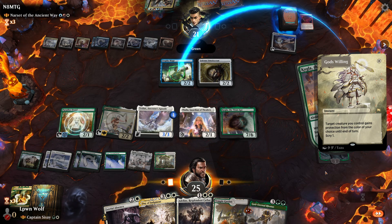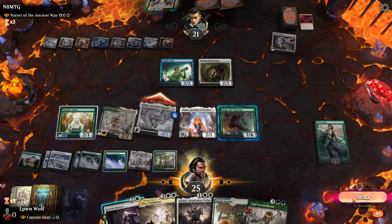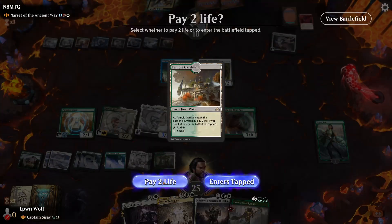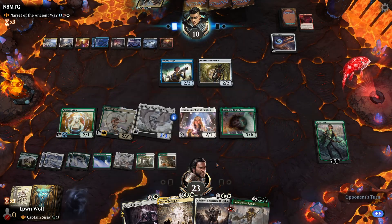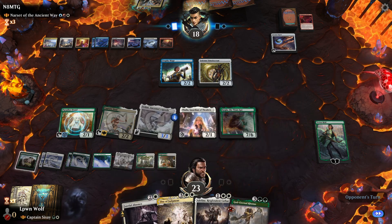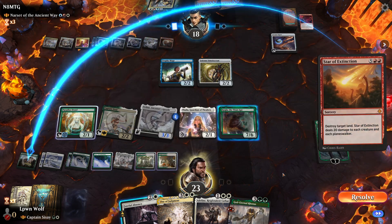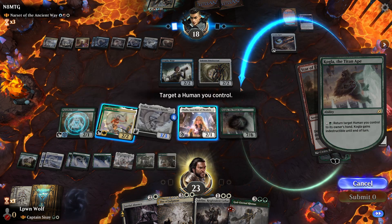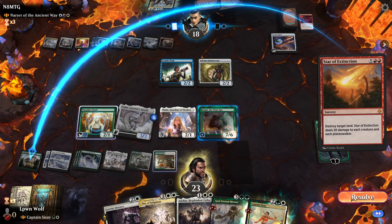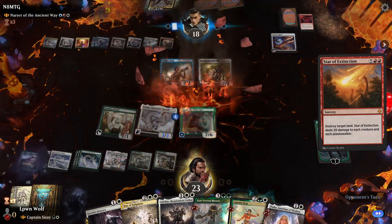Luckily for us we're just going to go over the top anyway. I'm going to shock the Temple Garden in, in case they do something like a board wipe — although it would have cost 2 if Thalia died anyway, so that was a bit silly. Kogla can pay 2 — destroying a land. If we return Sisay to hand then we'll save Kogla. Actually we can return two things — we can return Thalia as well. That's actually pretty crazy, saving three of our creatures really.